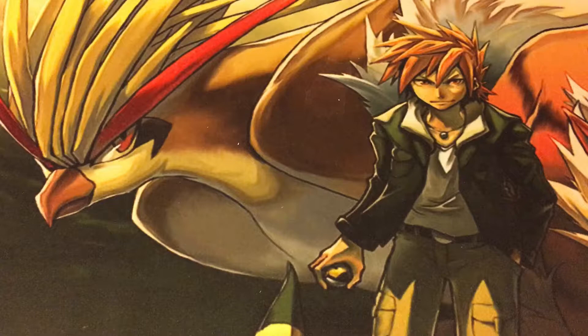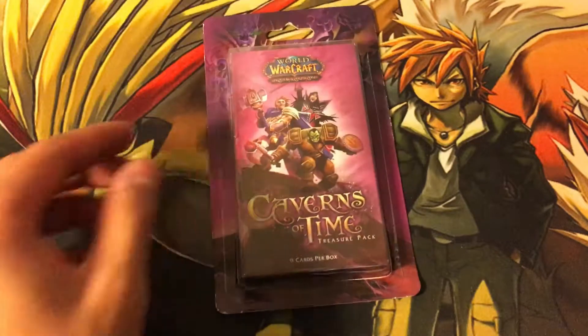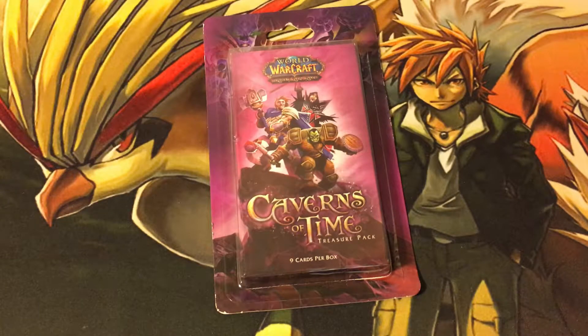Hey guys, RobusJunior here. Thank you so much for watching and welcome to part 2 of opening 10 more of the Caverns of Time treasure packs. In this set they have the Crown of the Heaven set and you can get the Corrupted Hippogriff, which is the mount that's worth over $600 - it's crazy. On my first run, the first 10 packs I didn't get anything, and it's still my birthday so hopefully I can pull something out. I'm going to open all these packs today but I'll be separating the videos throughout the weeks so it doesn't get too crazy.